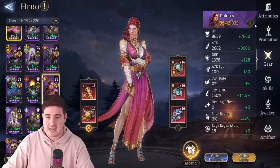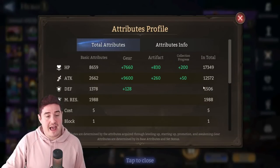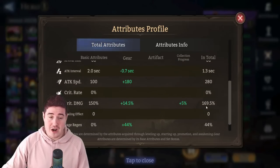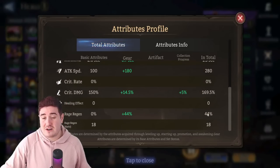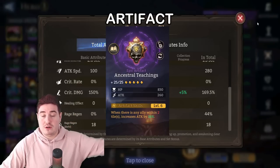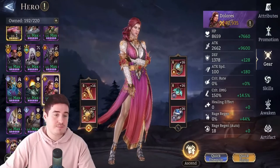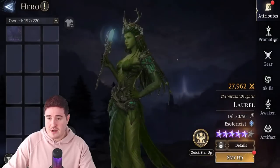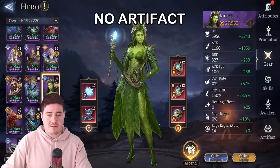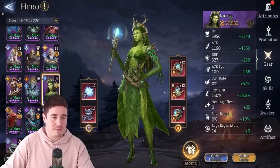Dolores is in a broken set. You can ignore attack speed on her — that was accidental. You need at least 12k attack unless your DPS is built tremendously well; hitting 12k isn't hard especially with A4 or higher. You don't need any rage regen because she gets dropped, then we use Laurel to pick up her rage with a little Laurel cheese, and then she comes right off the battlefield. Just pump attack as high as possible.